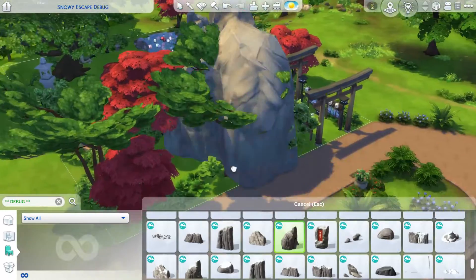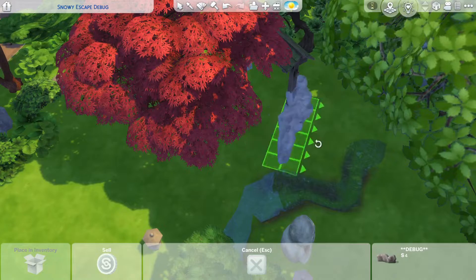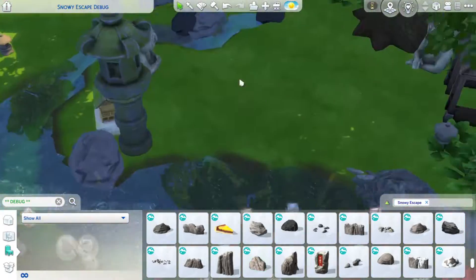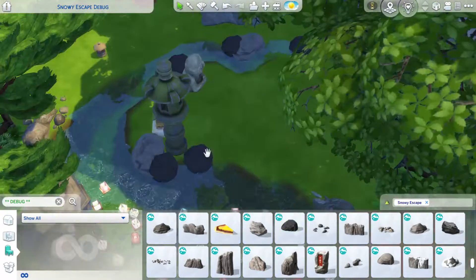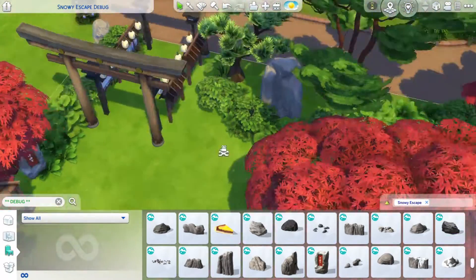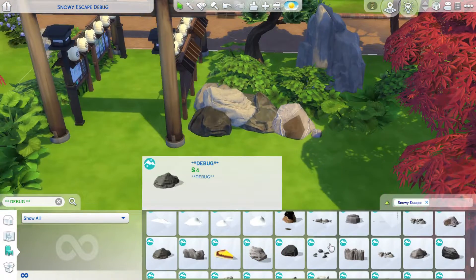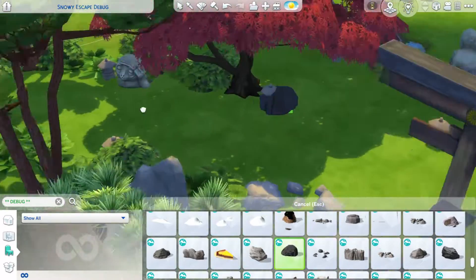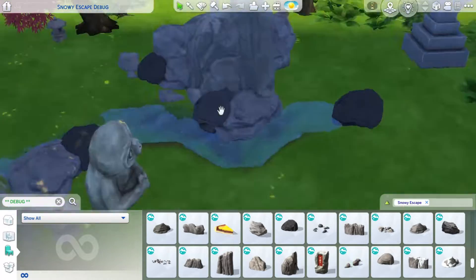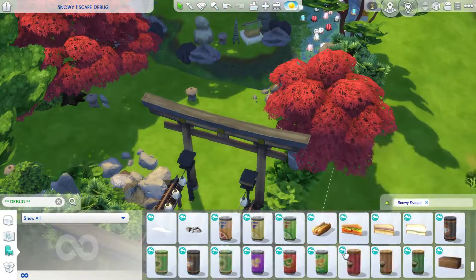Debug rocks are really cool because they go through the earth — they're round and if there's a cutout from the terrain tools they actually go below ground. The rocks in the regular landscaping catalog are cut off underneath, so they don't go into the ground. That's really annoying because if the terrain goes up or down even a little, you always see that edge, which isn't realistic. So it's great to have rocks that aren't cut off — they look much more natural.